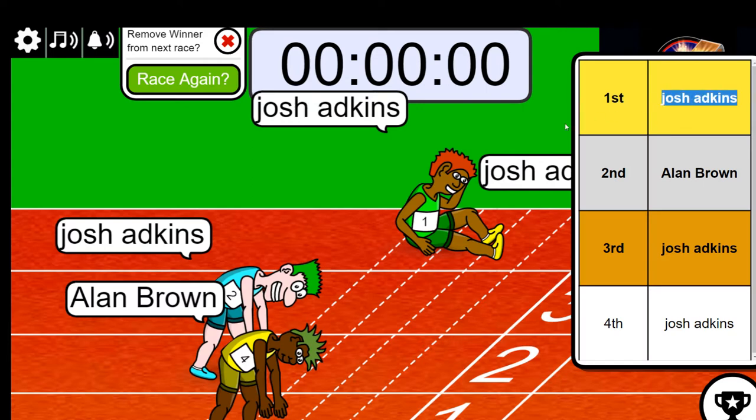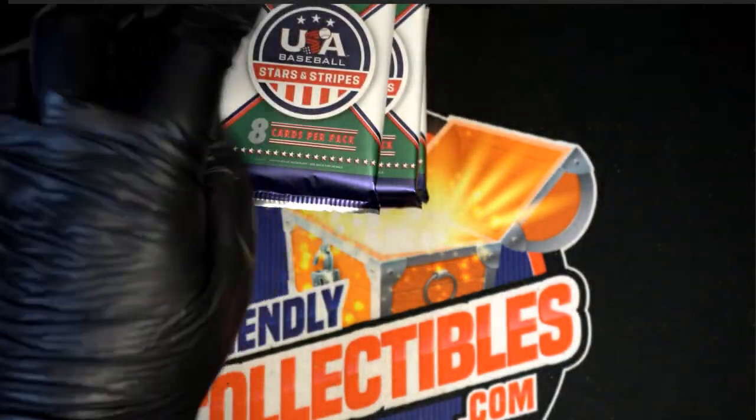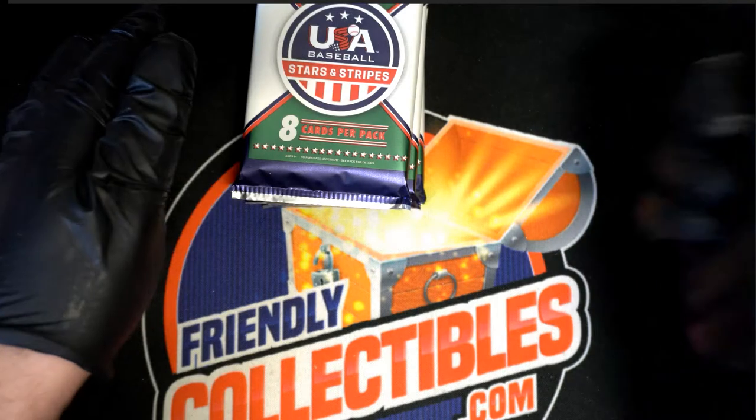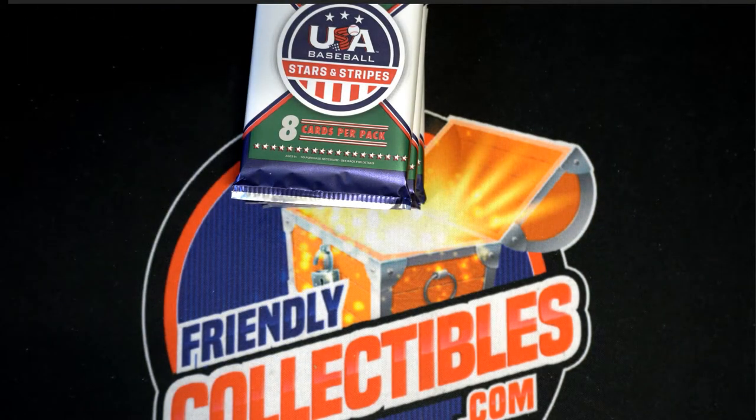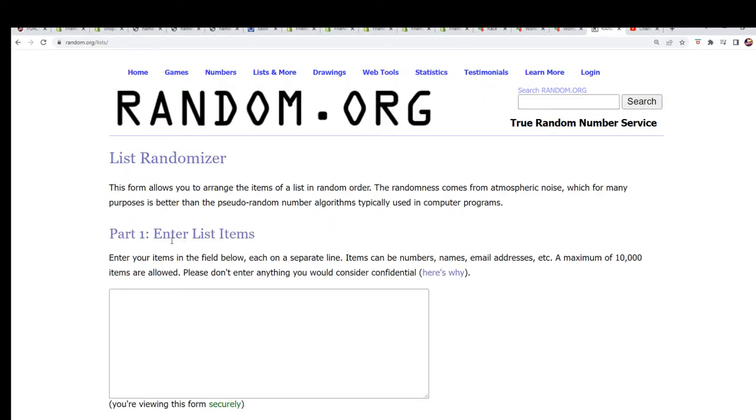The hit is yours — let's rip this pack open! Stars and Stripes baseball. We'll start with a filler; one is the top pack, four is the bottom. Let's do that right now. Seven times, we're going to determine your pack.